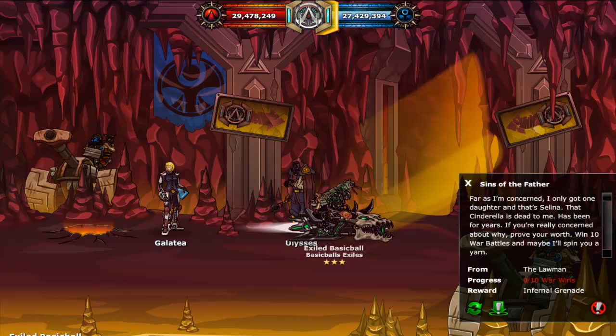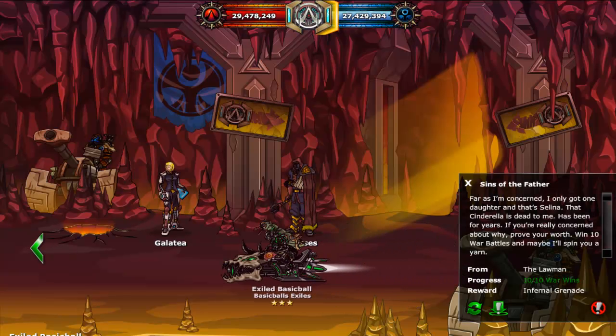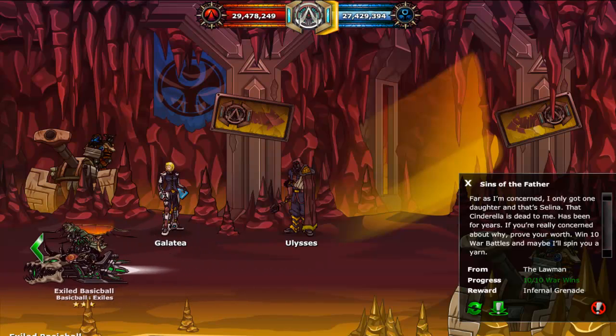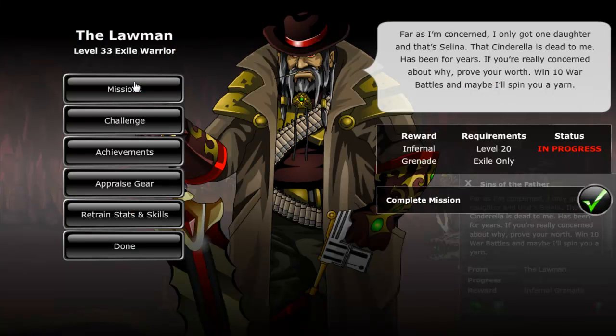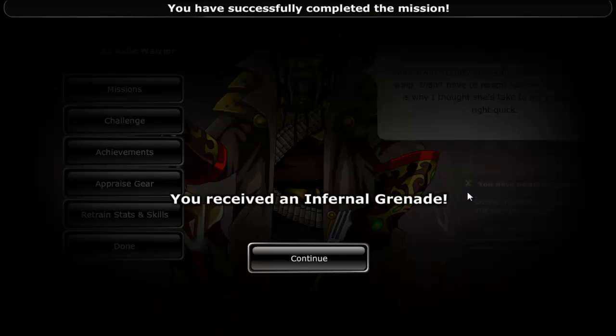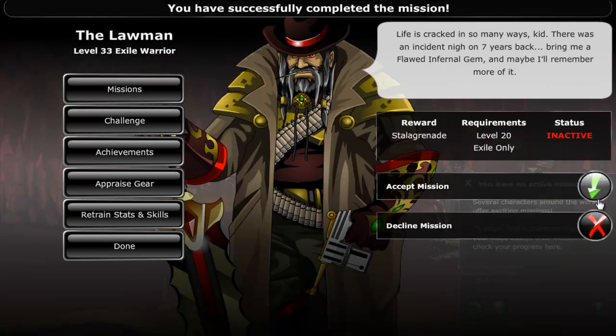The second mission is called Fractured Memories. Completing it will grant you 1 stellar grenade and will open the lawman's last mission. To complete it, give 1 flawed infernal gem to the lawman. Flawed infernal gems can be acquired by fighting against a vault.